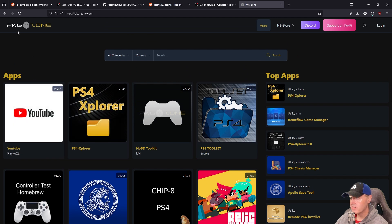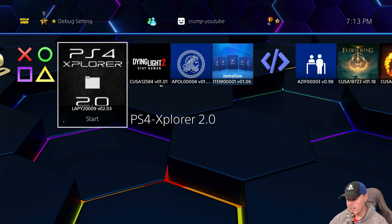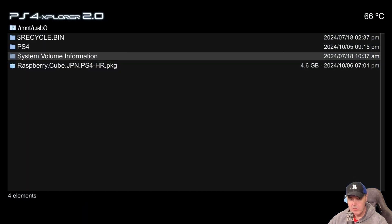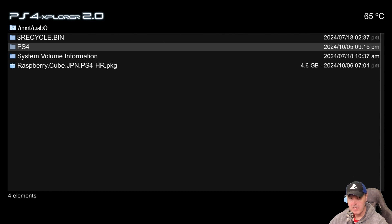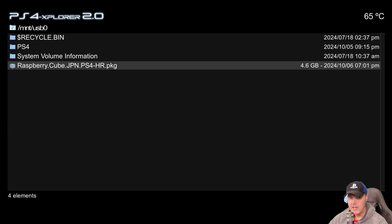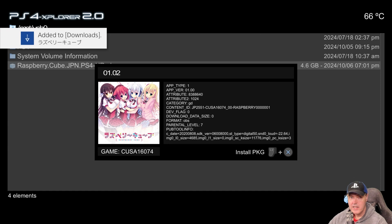You will need to get Apollo Save Tool if you haven't already, and you can get that through a number of sources such as PKG Zone. I've gone ahead on my PlayStation 4 and installed Apollo Save Tool. I am on my PlayStation 4 sitting on 9.00. I've already loaded GoldHen and attached a USB drive. It has the Raspberry Cube PKG as well as the save game information. I'm going to install the PKG right here through PS4 Explorer 2.0, though you could always install it through debug settings.